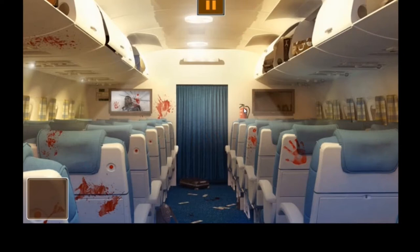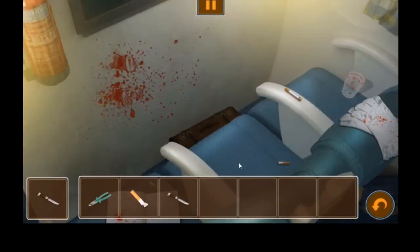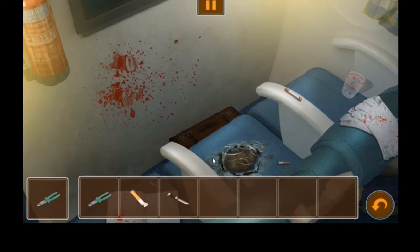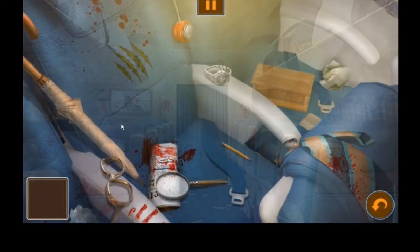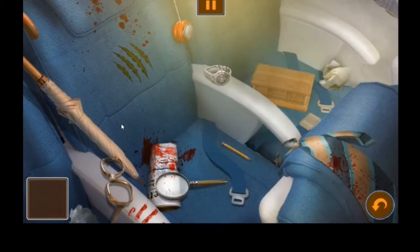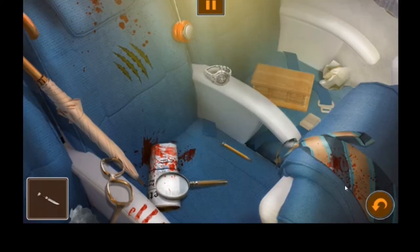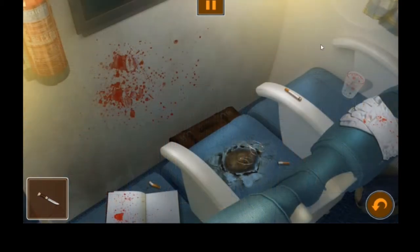There are usually two codes per level. Grab the knife, come back up the front, stab the chair, then use the pliers on the chair to get the spring. Once you've got the spring, come over to this side and cut the seat belt.